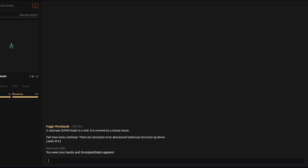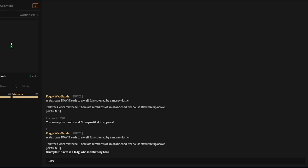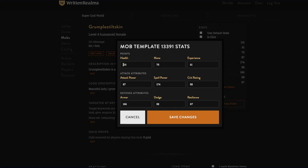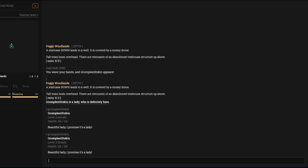'Grumple Stiltskin is a lady who's definitely here' — so great. Let's look at Grumple Stiltskin: you are a level four female, your health is 116. Let's keep that in mind. We have default stats. I'm going to go ahead and make your health 516 to make you a little more of a challenge. I've saved it but if I look at Grumple Stiltskin again it still says 116.